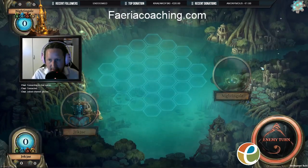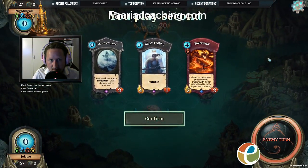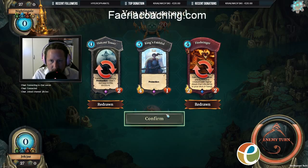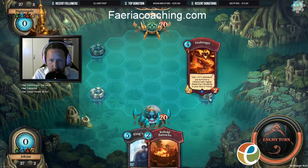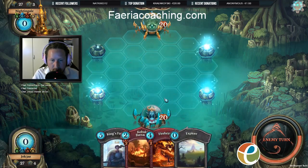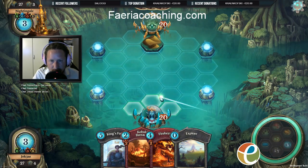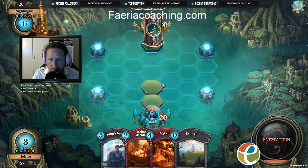Our next opponent is Nightingale. I have a King's Faithful, which is nice. I'm gonna mulligan the Outcast Tower and the Firebringer and hope to get some more neutral creatures. Considering I'm player two, I could drop my King's Faithful already this turn, but in this situation it doesn't really matter unless it's playing Yellow Rush. I'm just gonna pass a turn here.